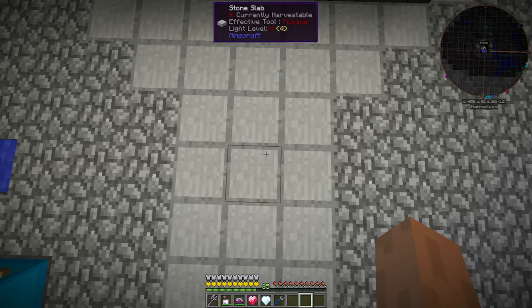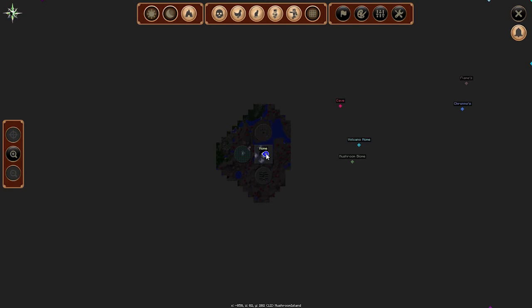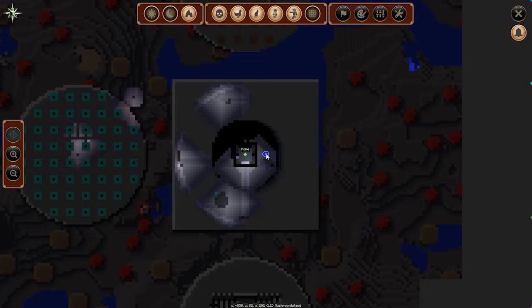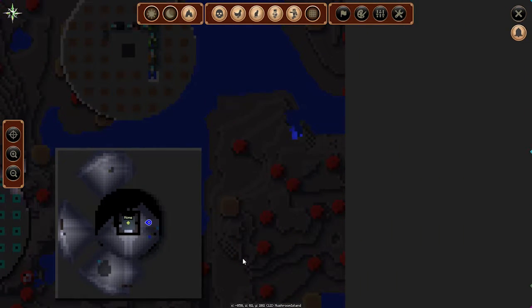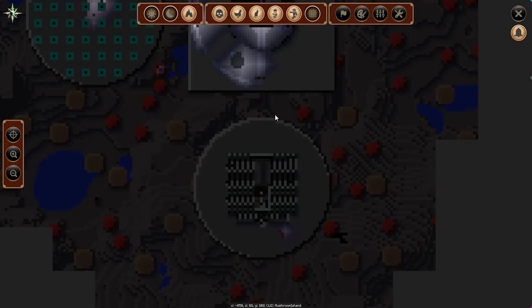Hello everybody and welcome back to some more GlitchCraft. You may notice I am staring at the ground for two reasons: one, we've been pranked, and two, this prank lowers my FPS significantly. If you look at the minimap, you can see there is a massive square around the entirety of our build - our centre platform - with only certain bits of the platform visible. Those seem to be unaffected, so that's fine.